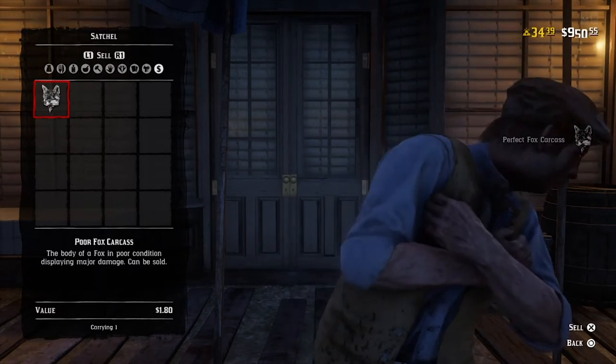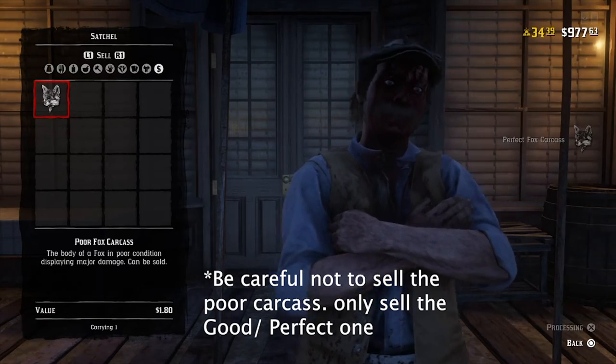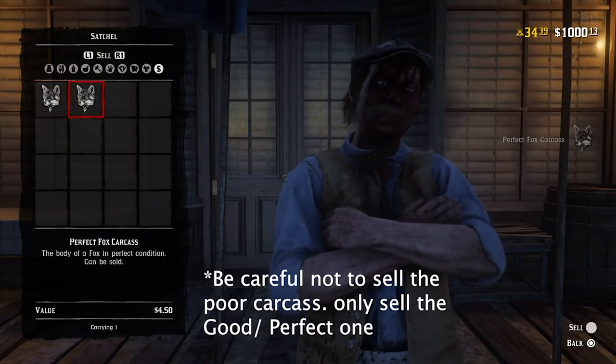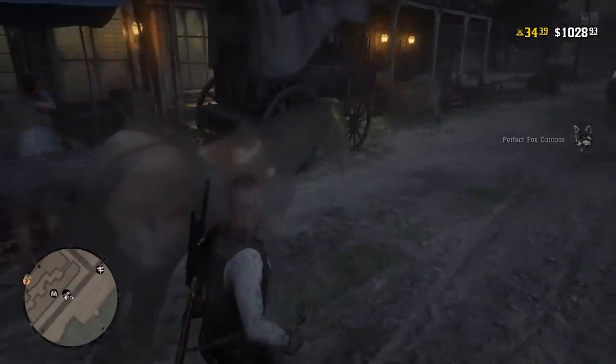I'm going to fast-forward here to show you how much you can get in a short amount of time. Basically, the only things you need for this glitch are a horse and any animal carcass that is two to three stars and can fit on the back of your horse. It cannot be a poor or one-star carcass.